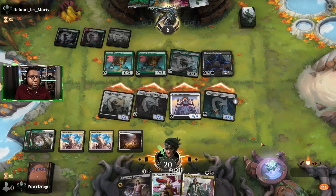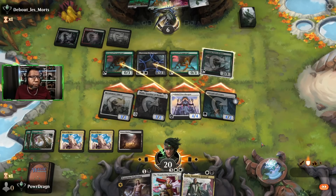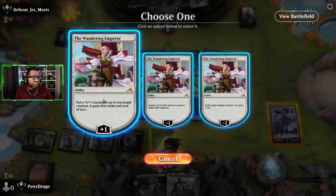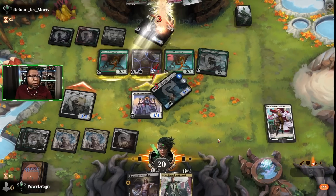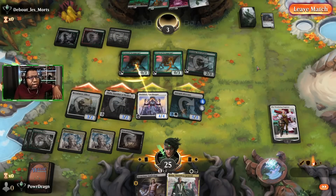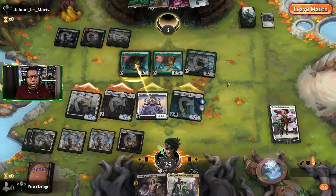We block across the board and go ahead and plus up the Intrepid Adversary with the Wandering Emperor. No life gain for the opponent, and the rest hit — that'll do it. I could have also given a plus one to something else, but since I only had one thing get through with first strike it didn't really matter.